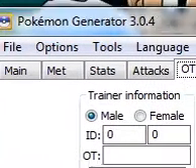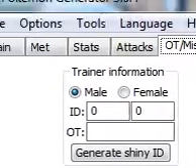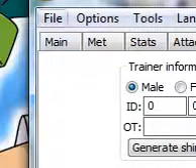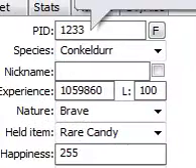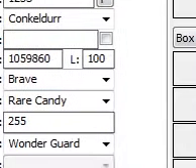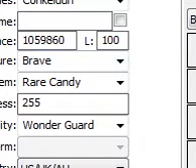You just put 'PokeGen' and download it, and then you get this box here where you can do anything you want. For example, I just put anything you want — I'm using Conkeldurr — and you put a nickname. For experience, I'll put level 100, Brave nature.